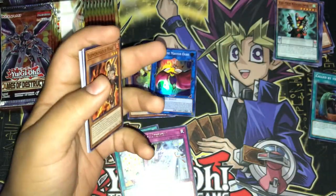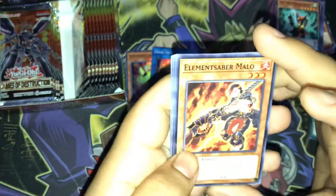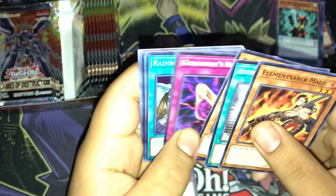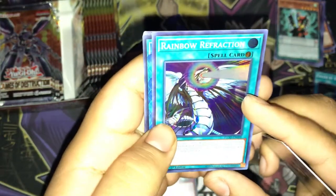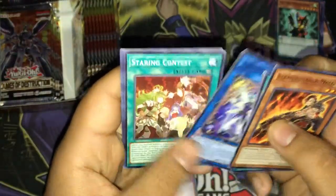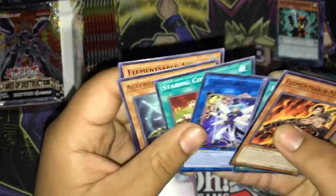I went to Walmart and bought a bunch of stuff so I can't wait to open that. Elementsaber Mellow, Restoration of the Monarchs, Goki Octo Stretch, Jordians, and Rainbow Refresh — nice. So there's Crystal Beast support! Really cool looking card — Trickstar Delendium, Starting Contest, Alt Guys, Pixel, and Elementsaber.